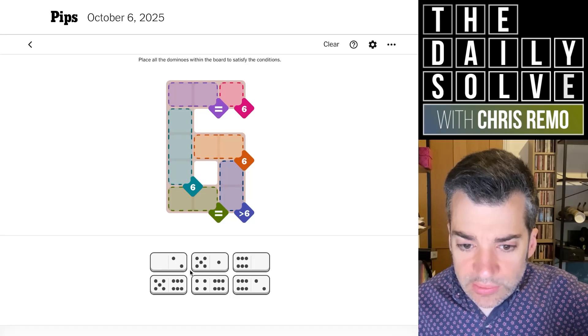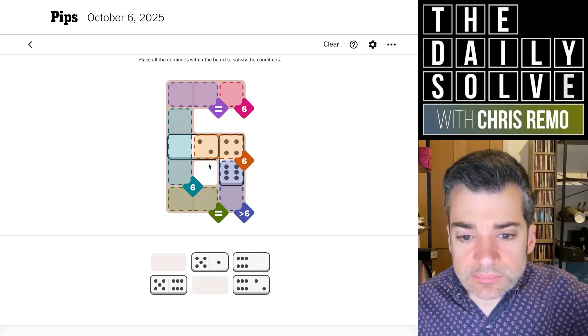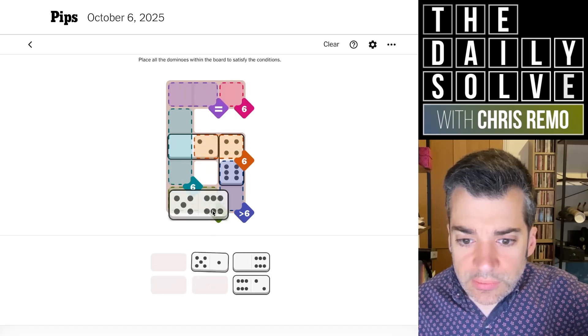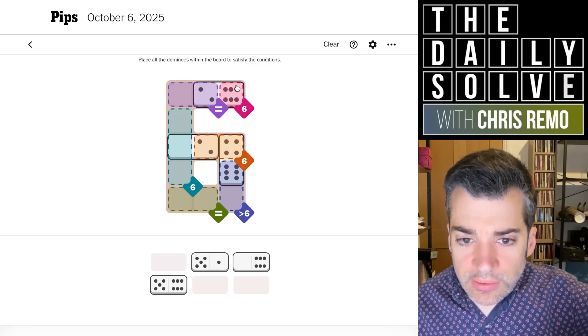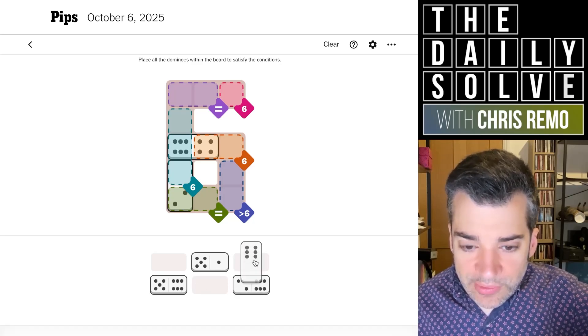So what does that tell me? Does it tell me we need a two here and the four here? No, this doesn't work. This doesn't work either. This is why I hate just trying things and putting them in. I bet I'll learn. I could have solved this logically the whole time, but I'm failing at the moment to do so.